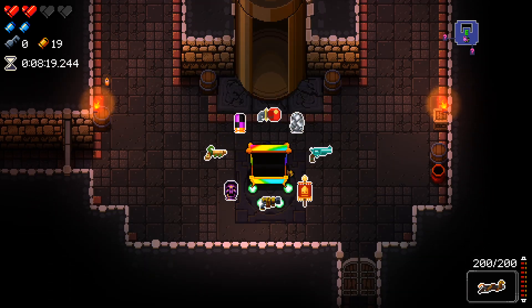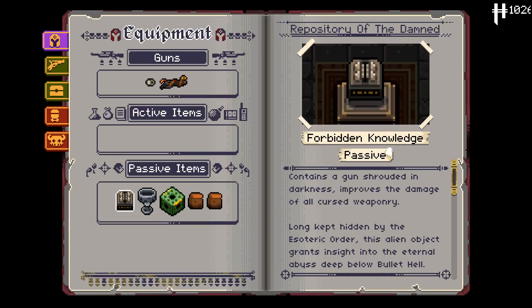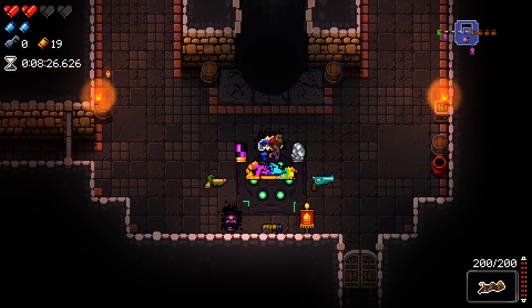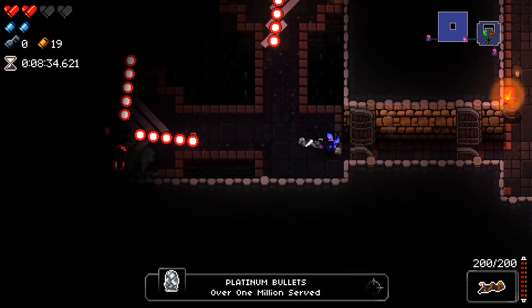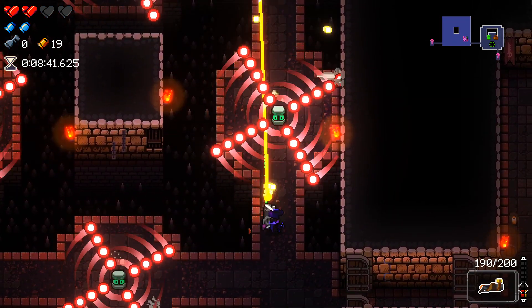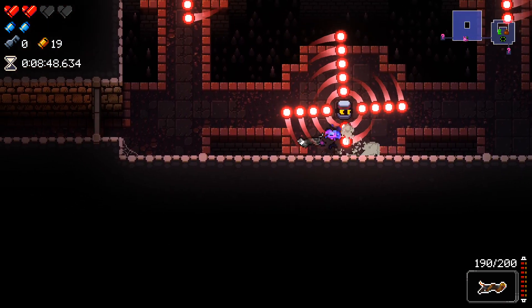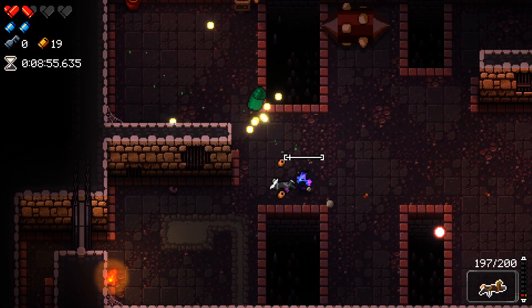Let's hope this next chest saves us and it's a Sunbunny item. It's not, but — malediction rounds or platinum. Let's take platinum. Whoa, new enemy! Wait, is this an enemy or is this a trap room? I don't know, but I like it. This is so cool — holy fuck, that's amazing! Well done — that's a really cool custom trap. I love it.